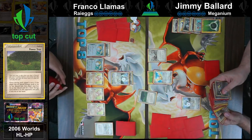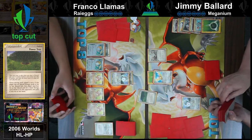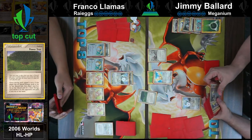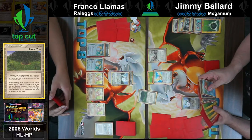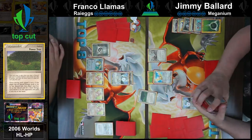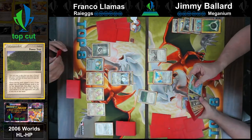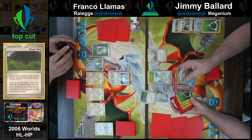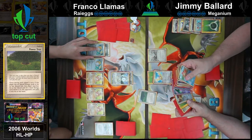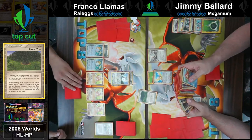Looking at the Make-a-Wish Jirachi — I think that's what he's going to go for. There's the Corphish — Corphish, Jirachi, Chikorita? Jimmy's likely recognizing that there are only two Raichus. 'I prized all my Chikoritas.' Oh no. So Jimmy is recognizing that all of his Chikoritas are in the prize cards. He's going to fan through it a little more thoroughly, and we are going to see that the virtual engine of this deck is not there.